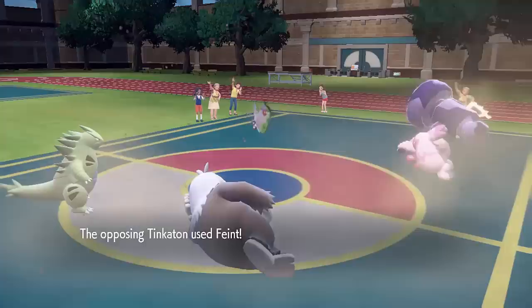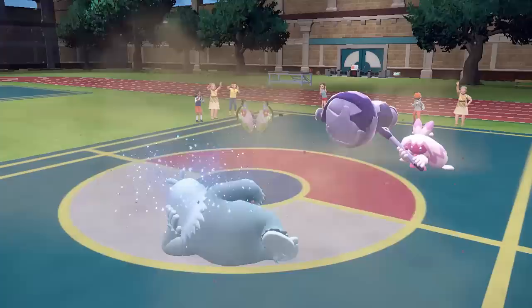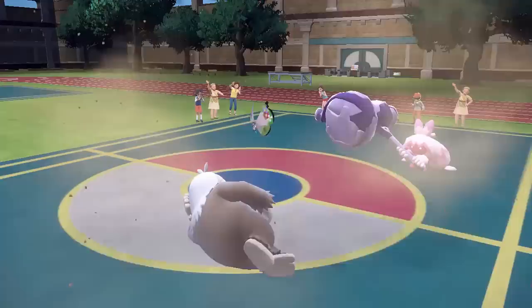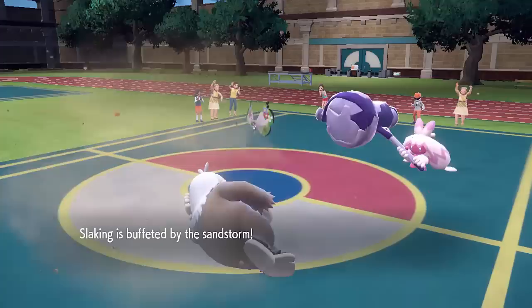Vivillon comes back out and goes for Feint. This time Friend Guard can't save my Tyranitar, so it goes down — Rock Slide into Vivillon would have been very nice. Vivillon is then able to go for Sleep Powder into my Slaking and put it to sleep again. This Pokemon is being so annoying — it's really showing off how powerful fast sleep is, which is something this team is also trying to utilize with the Toadscrawl and Grafaii combination. Vivillon is just being a real thorn in my side right now.